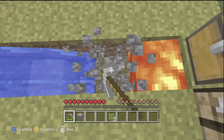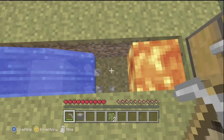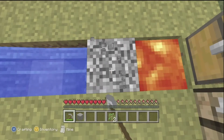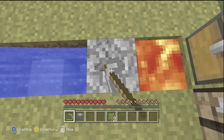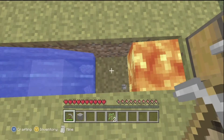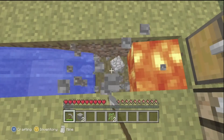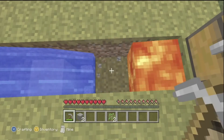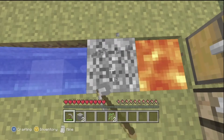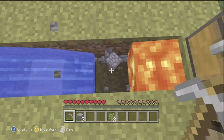We need to keep some grass up here — at least one grass block. If all the grass goes, we won't be able to get any more, because grass needs to grow beside other grass. A grass block needs to be touching another dirt block for it to actually spread.